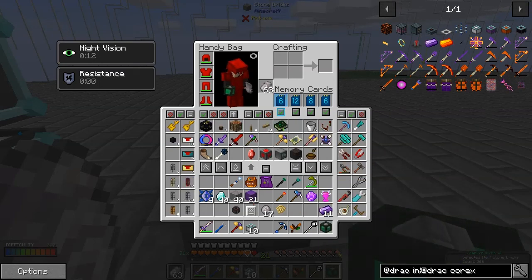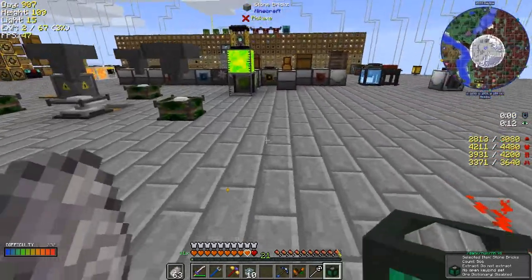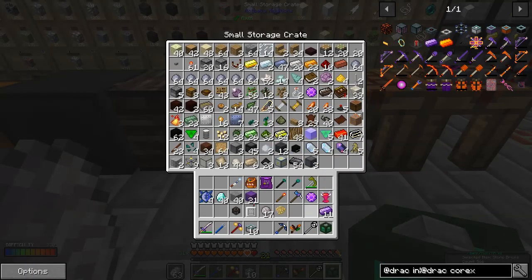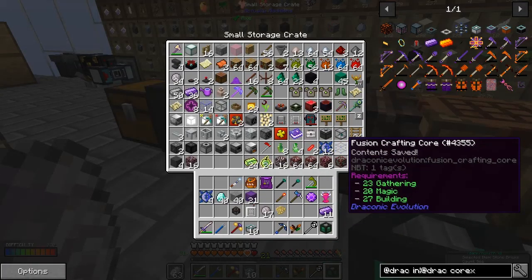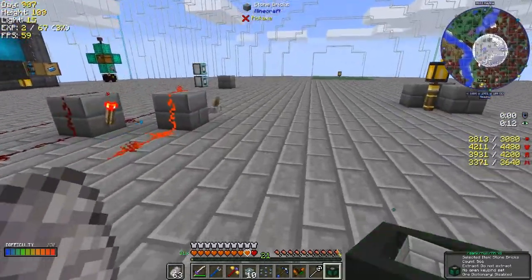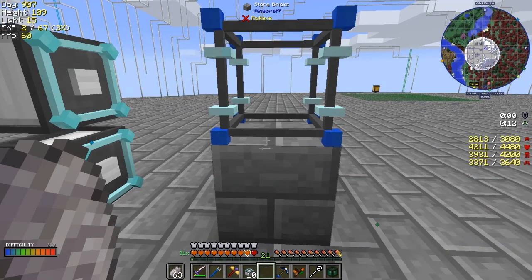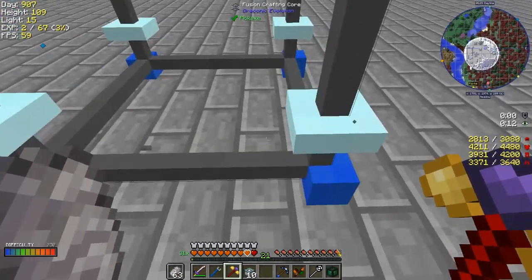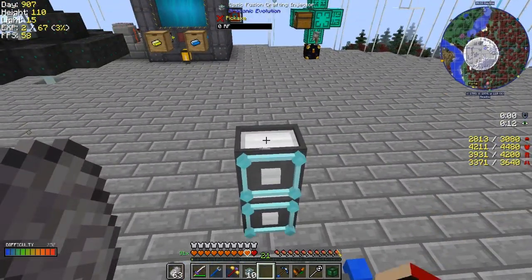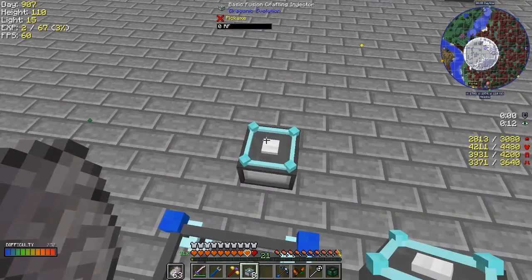Let me put a block down here — I think this is how it's going to work. We put a block down here, then we've got our fusion crafting core. Where's it gone? I might have it with me or it might still be in the chest. Here we go — fusion crafting core. I think this needs at least eight injectors and all of them need to be powered. We put it down like that. Actually it might need to be higher up. Let me put some more injectors down.